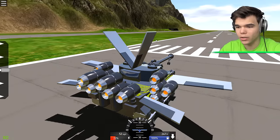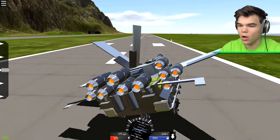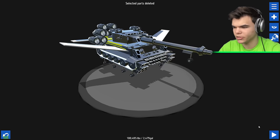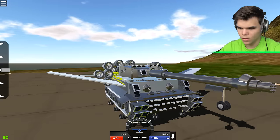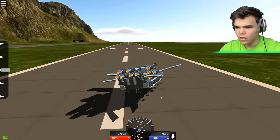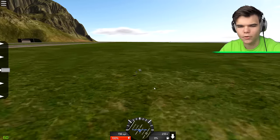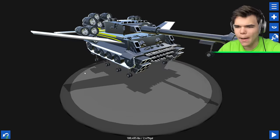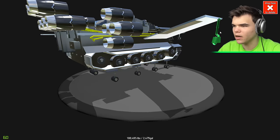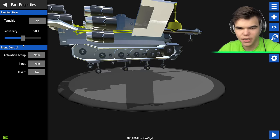It looks like it's pretty stable - no, it's definitely not stable. Let's get rid of those stabilizers. Fuel it up to 100% and see what happens. It just tips over for some reason. To stop it from tipping over, I'm going to put some landing gear on the wings - but can I make that landing gear bigger?